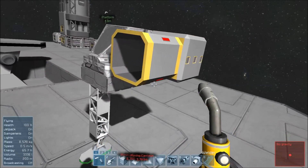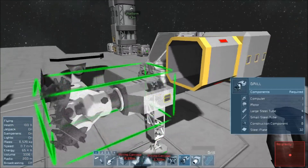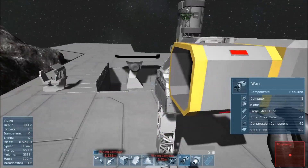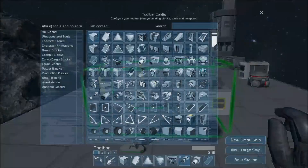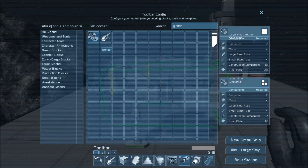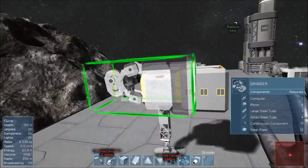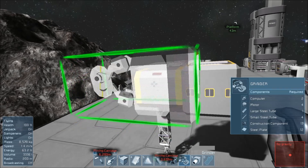So now what I need to do is put a drill on this. You can not only have mining ships, but you can also have grinding ships and welding ships too. This guy absolutely needs to have the large window on him. I was going to build something different — so we go back and we get a drill.